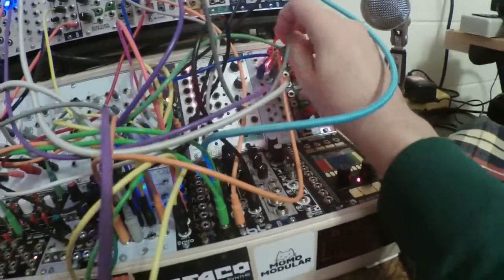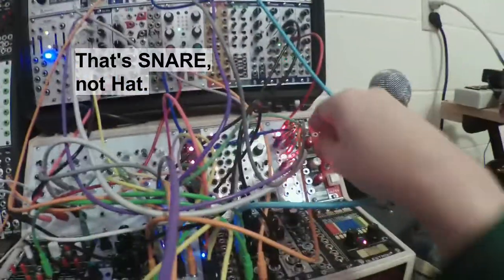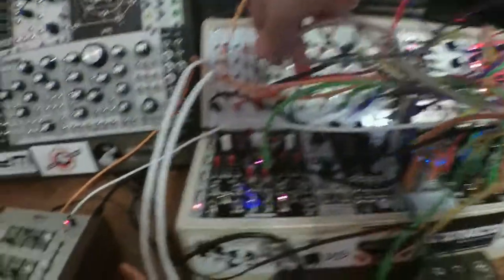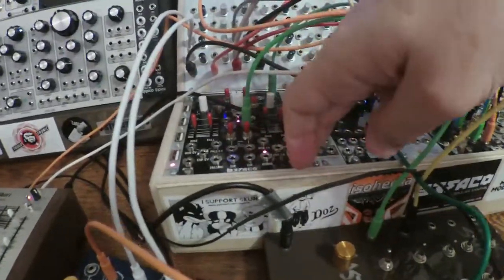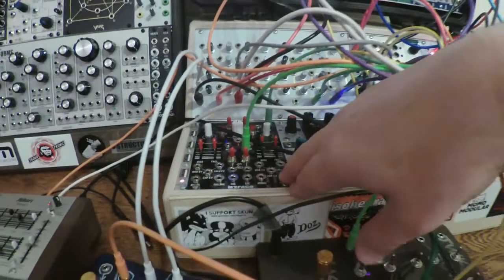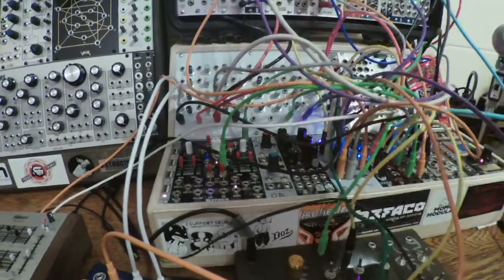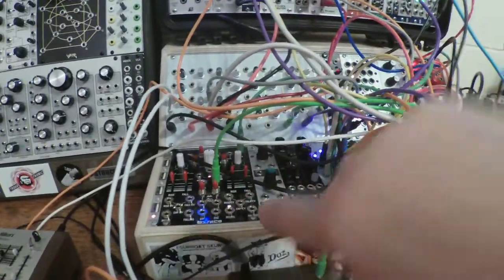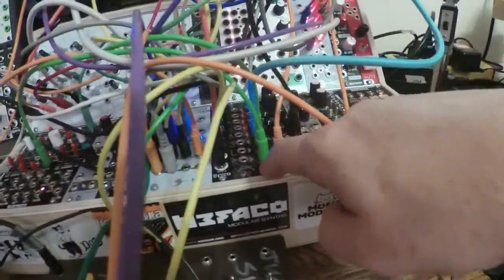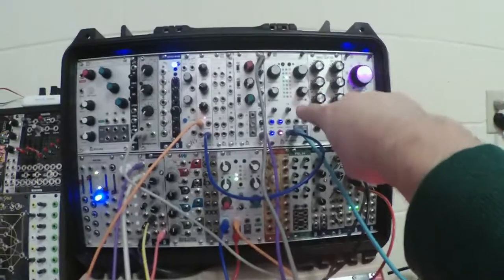This one, divided by four, is triggering the two HP hat. The next one, divided by eight, is going into the input of the FACO Rampage, side B — not the trigger end, but the signal end — so I'm basically using it as a slew, or an AR envelope based on that gate. And that envelope is controlling one of these passive low-pass gates from Manxi, which is receiving output from Platts.